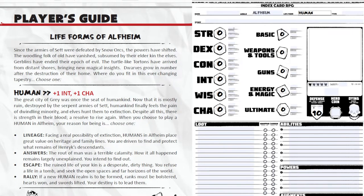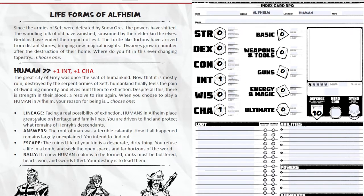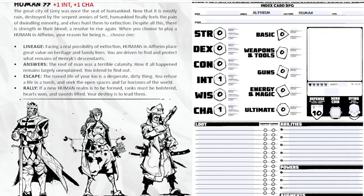The life form bonuses fill in automatically since it's form-fillable — I get a plus one to intelligence and a plus one to charisma. Now, humans in Alfheim also have a reason for being — you choose one. I'm going to say rally: 'If a new human realm is to be formed, ranks must be bolstered, hearts won and swords lifted — your destiny is to lead them.' So on my character sheet under story, I put rally. That's part of my story — I'm here to lead people.